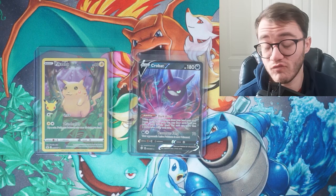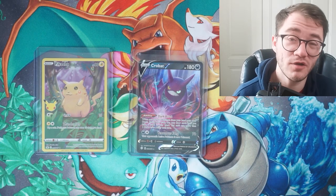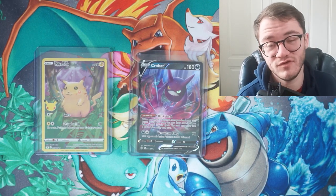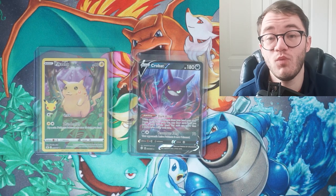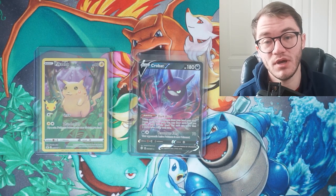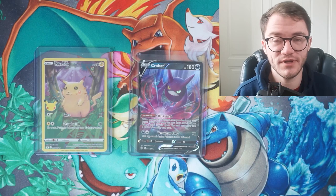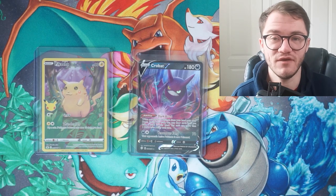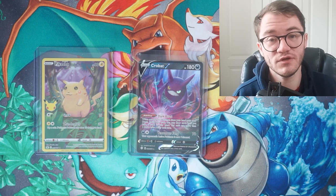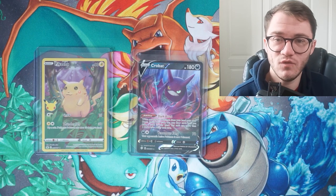So there you have it — Shining Fates and Celebrations both got great pulls: the Crobat V and the full art Pikachu respectively. In my opinion, Shining Fates edges it out, but it's close. We got a ton of hollows and a few dud packs overall, but two solid hits. Both cards will be given away to one lucky winner. To enter: smash the like button, subscribe, and comment your favorite Sword and Shield set. Mine personally would be Evolving Skies followed by Shining Fates. Thanks for watching — see you in the next one!